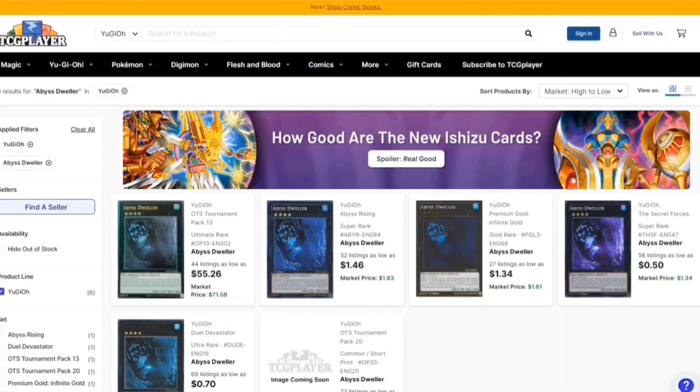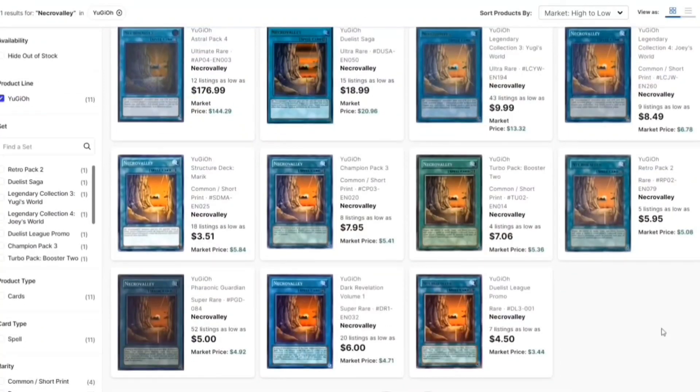Also, the Bystial cards — I'm saying these cards can summon out level fours like crazy and then go into your rank four plays. So if your deck can play them, definitely go ahead and use them because they're a good counter.